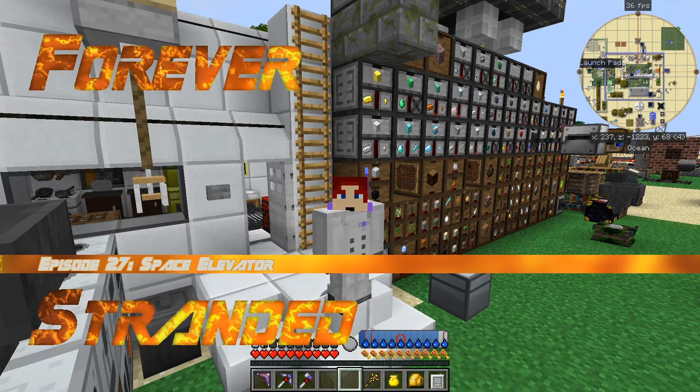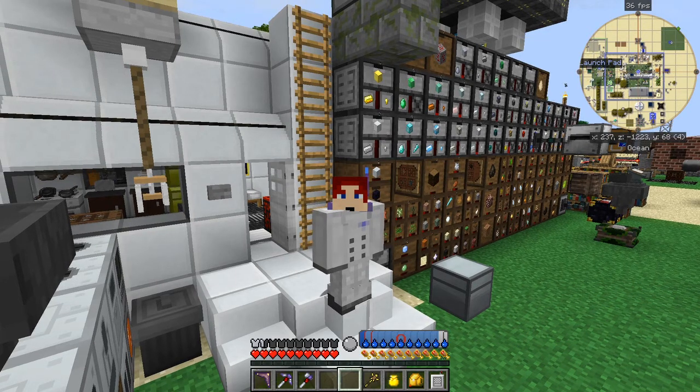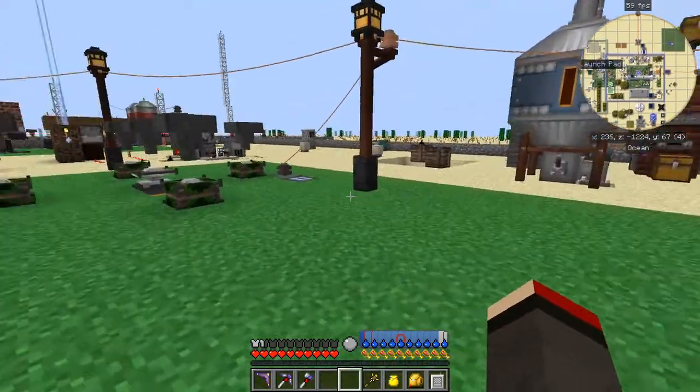Hello everybody and welcome once again to Forever Stranded. In the last episode I think we did some gas mining. Today we're going to build a space elevator. The space elevator is new to Advanced Rocketry in version 1.2, so I've upgraded my Advanced Rocketry to 1.2 and also upgraded my lib vulpis to the latest version, which I think is 0.24. I'll put that information in the description.